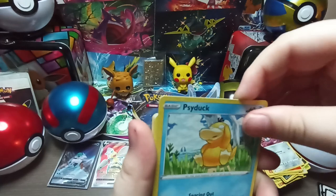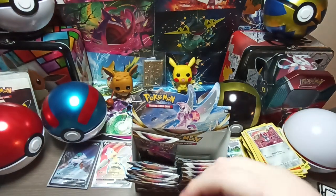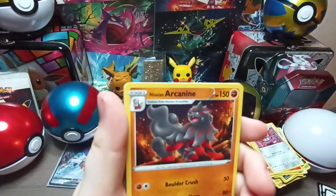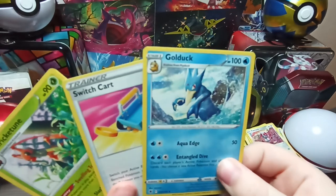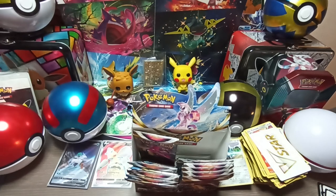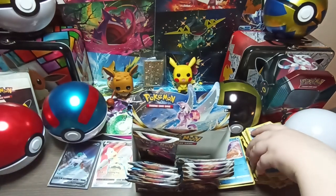Psyduck, Petilil, Stantler, Bergmite, Hippopotas, Mantyke — just popping out of nowhere. And what energy? It's a Beast Ball — which was the hollow again? We did get a hollow. Looking for an Arcanine — there's the Arcanine. And I'll put that there. I guess we're ending off the video there. Have a great day, and we'll see you next time.